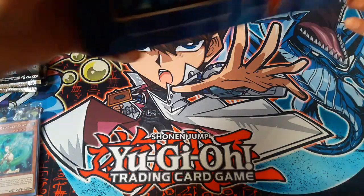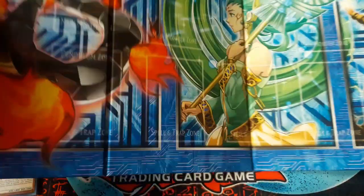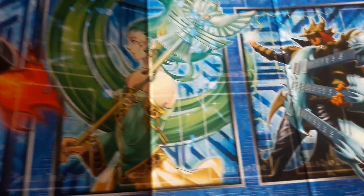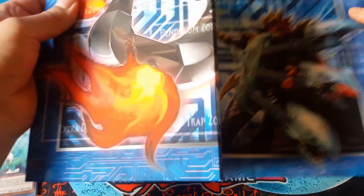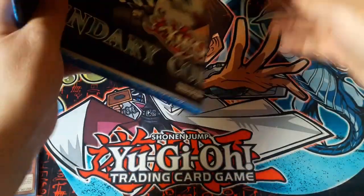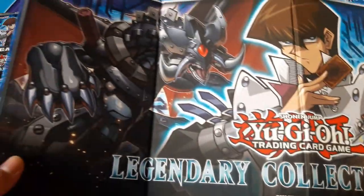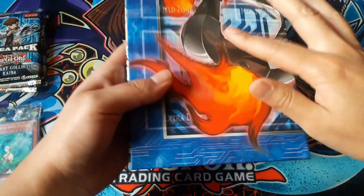How about upside down? As you can see it has the artwork of the newer cards. The fabric is actually different than the other cardboard playmats — it feels a lot better. And the other side — so it's not that bad.